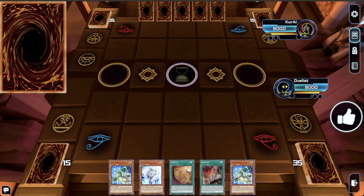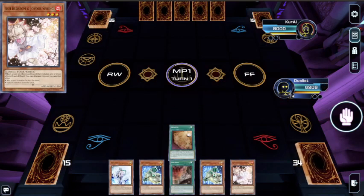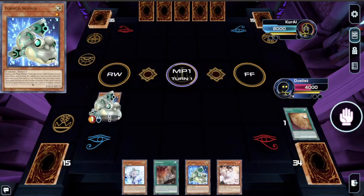It also works really well with Parallax Seed, which also works great with a little Heat Soul package. But I think that there is a better way to go about it. Because Parallax Seed is so good, you can kind of do almost exactly what Invoke does, but a little bit more consistently.